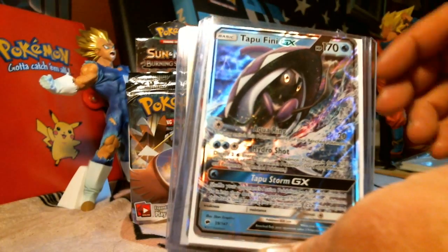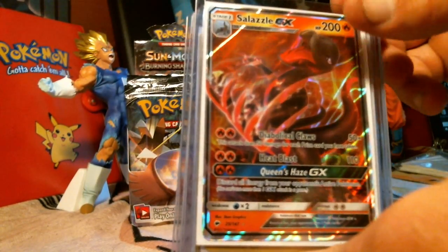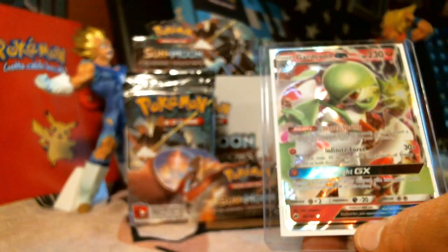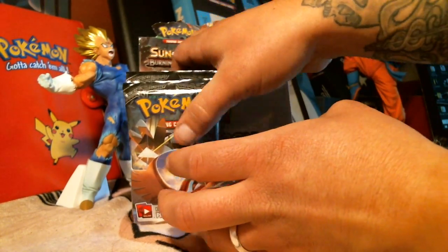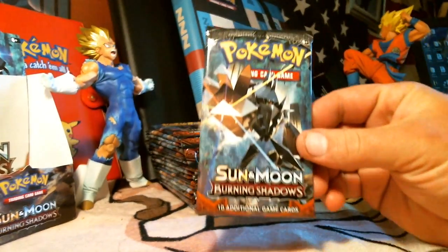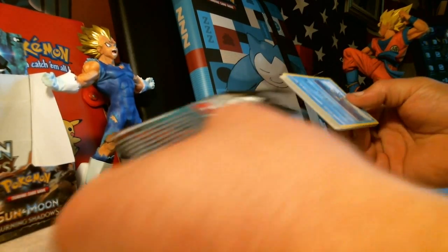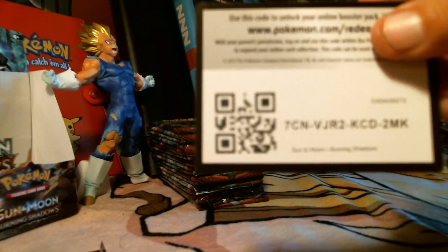From the first half, we got a Machamp GX Full Art, Tapafina GX, Solgaleo GX — I'm not sure if it's a Full Art or not, but awesome card — a Rhyperior, a Gyarados holo — I love this card, my favorite pull so far — and a Gardevoir GX card. So we're just going to burn through this second half of the box and go a little bit faster since we've already seen most of the commons and uncommons.